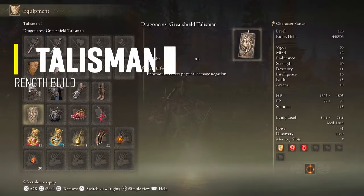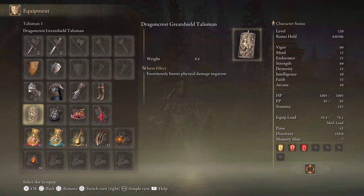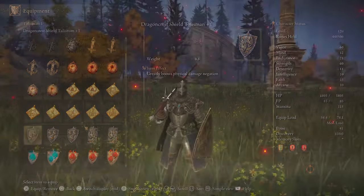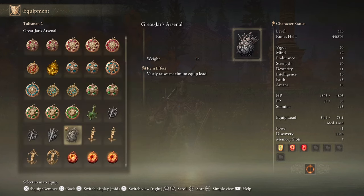The first talisman I'm running is the Dragoncrest Greatshield Talisman — while you progress the game you can use the lesser versions to get that boost in physical damage negation. Next is the Great-Jar's Arsenal, which will help a ton with increasing the equip load to be able to use the Zweihander, a shield, and still wear medium armor. While you progress the game you can use the lesser version of it.